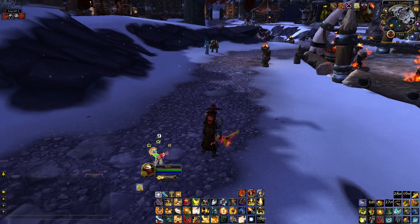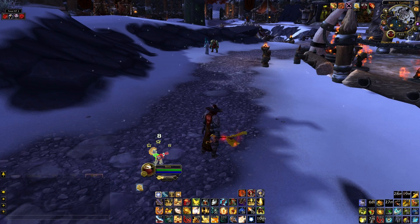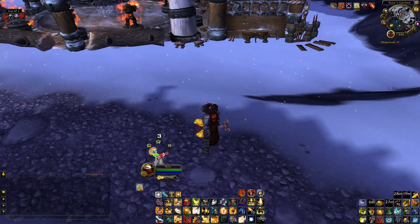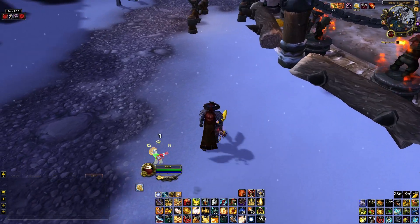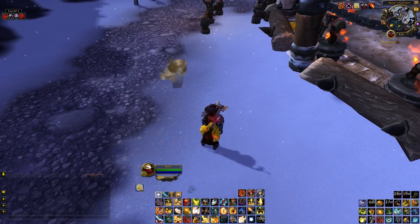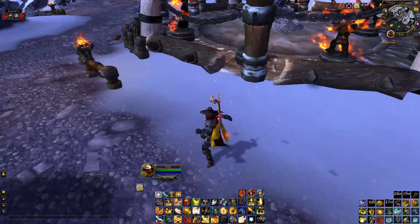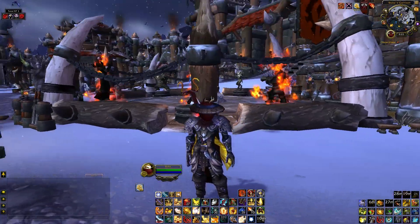Next is the Magic Banana — it's amazing. You stop bubble-hearthing paladins by throwing a banana at their feet. It's even funnier if they're wearing a traditional banana transmog.